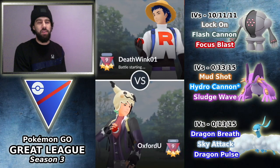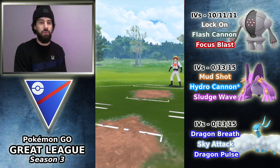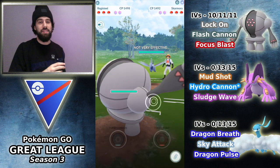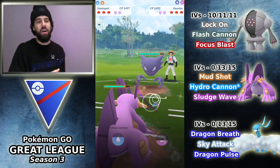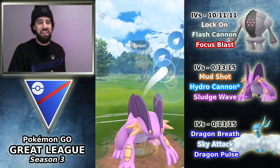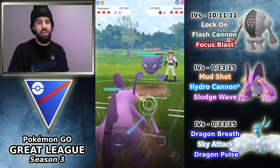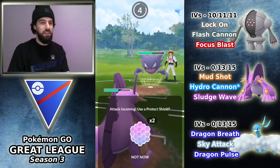We are going to start this off with the Registeel lead. Swampert and Altaria — Deathwink01 is going to lead Registeel into the Skarmory. Obviously an amazing lead for us, and Skarmory has been very popular as a lead in general in Go Battle League. So I put a switch down to Haunter here, and this got me wondering what exactly is the safe switch on this team.